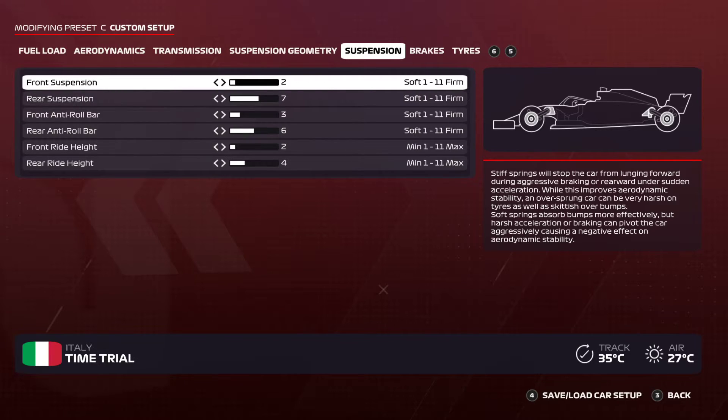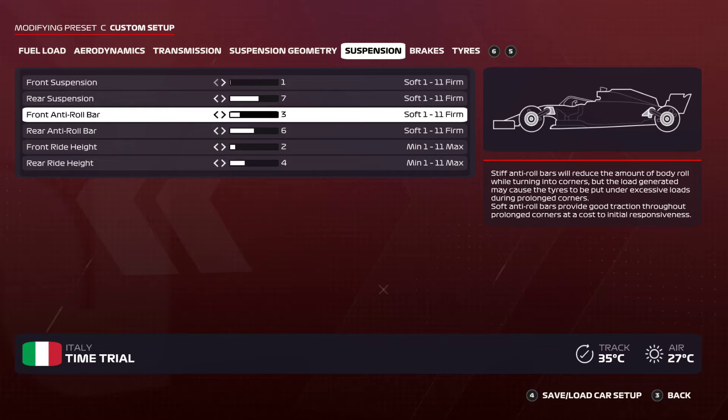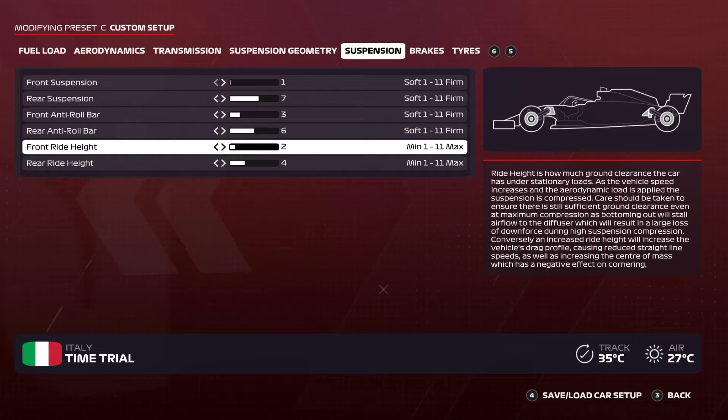It won't let you do aggressive corners, so if you're a safe driver bump it up to about 3 or 4, keeping it above 2. I like being more aggressive so I go for 1.7. Front anti-roll bars: 3, rear anti-roll bars: 6. If you increase your anti-roll bars it makes the car stiffer and impossible to drive. Making them softer gives you good corner exits and loads of grip. Front ride height: 2, rear ride height: 4. If you have your ride height all the way low your floor will scrape the ground and damage the car.